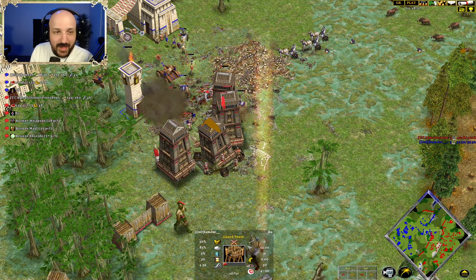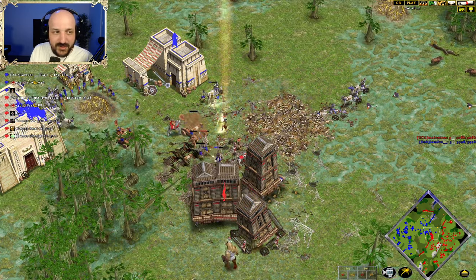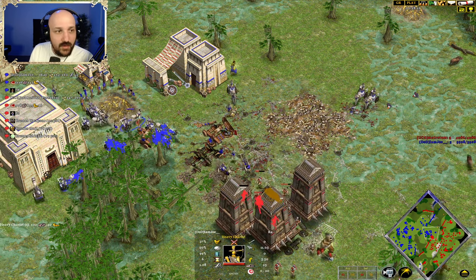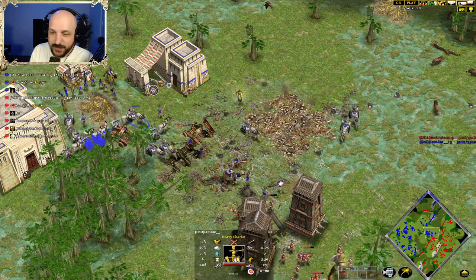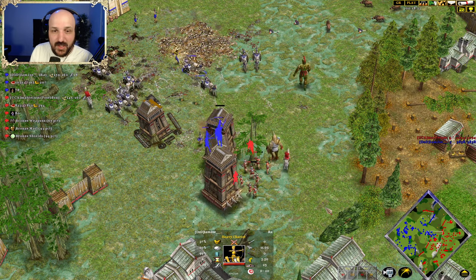Joe has lots of idle units back here — needs to get those into the fray as the Toxodes snipe down the Son of Osiris beautifully. Spearmen trying to take out these units as the Son of Osiris pulls back. The Heliopoli are going to be able to clean up those Guard Towers. Matrius at this point is very, very much safe. Bronze Weapons, Bronze Mail, Bronze Shields all coming through for Matrius. Joe's only got himself Copper Mail and Copper Weapons at this point — a long, long way to catch up.